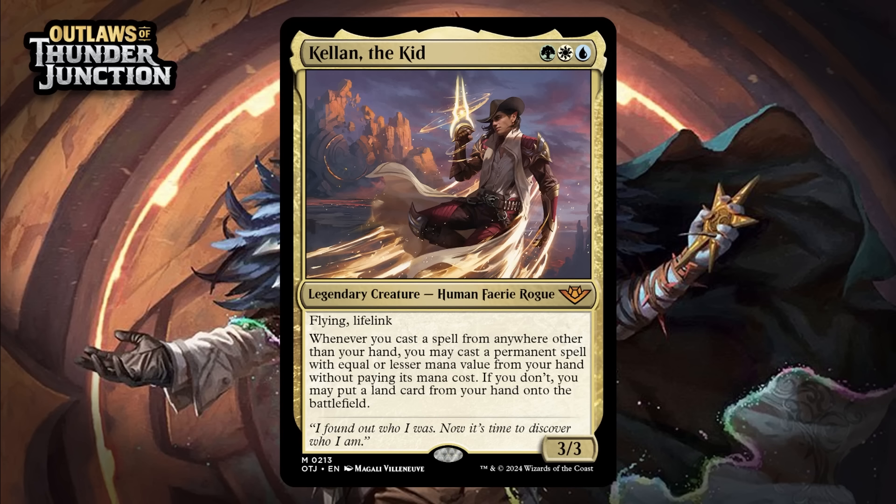Next up, we have Kellen the Kid, which for a green, a white, and a blue is a 3/3 legendary human fairy rogue at mythic rare. He's got flying and lifelink. Whenever you cast a spell from anywhere other than your hand, you may cast a permanent spell with equal or lesser mana value from your hand without paying its mana cost. If you don't, you may put a land card from your hand onto the battlefield. This triggered ability really doesn't work out in limited very often. In the early game, you might be able to cast something for free or put a land in play when you cast something you plotted, but you quickly end up in spots where you're not able to take advantage of discount effects like this. A 3-mana 3/3 with flying and lifelink is pretty amazing though, and if you have good enough mana to get him into play, he's going to be pretty insane and then occasionally allow you to also put something into play for free — giving him a B.